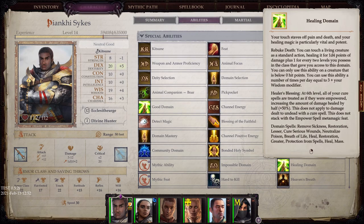Healing Domain: Your touch staves off pain and death and your healing magic is particularly vital and potent. Rebuke Death: you can touch a living creature as a standard action, healing it for 1d4 points of damage plus one for every two levels you possess in the class. Healer's Blessing: at 6th level, all of your cure spells are treated as if they were empowered, increasing the amount of damage healed by 50%. This does not apply to damage dealt to undead with a cure spell.